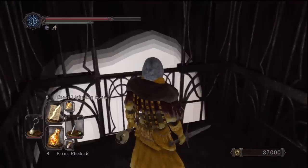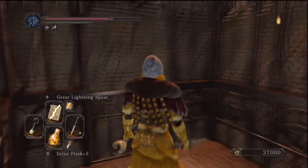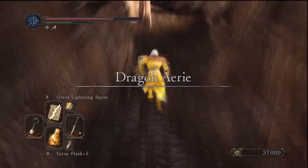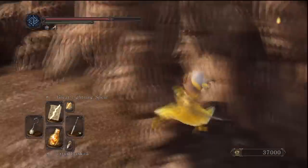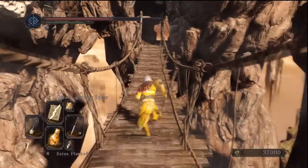Once we take the lift we'll be in the next area which will be next episode. We can talk to Emerald Herald and she'll give us the feather, which is like infinite homeward bones - we can go back to any bonfire without costing any souls, for free and infinitely. That's pretty good. All items are in the description. If this helped you give it a like and subscribe, and we'll see you next time.